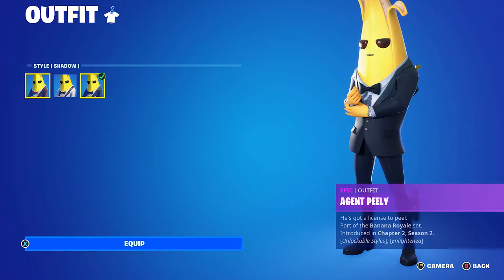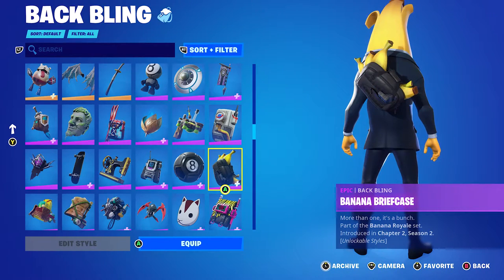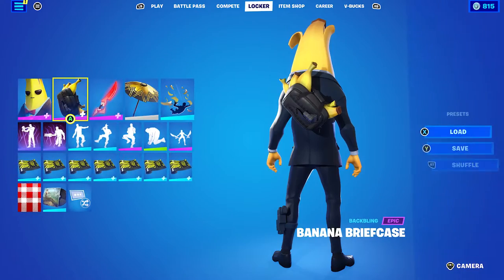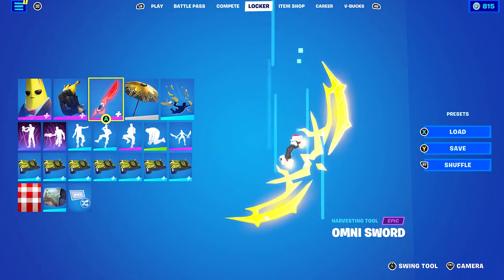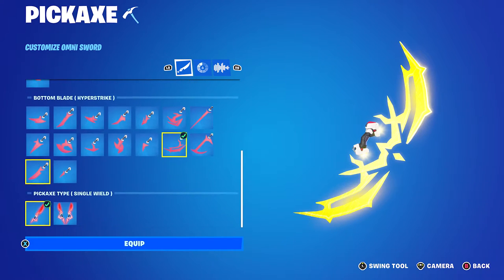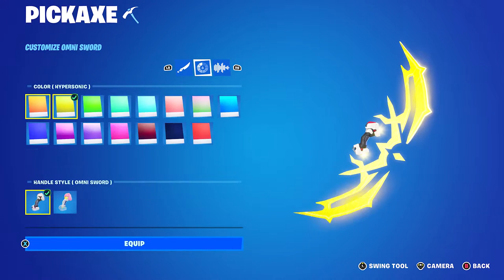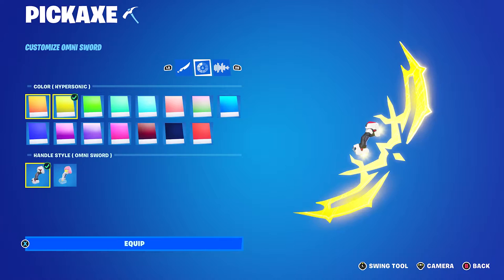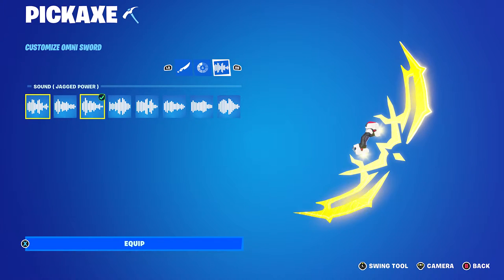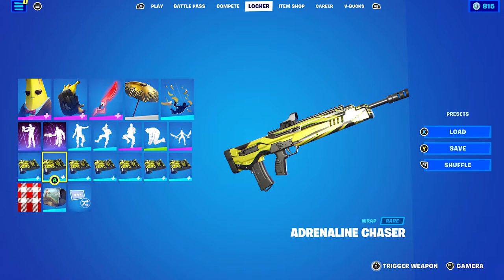Now the first shadow style combo. Back bling is the Banana Briefcase from Chapter 2 Season 2 — his actual back bling from the season he came out in. Pickaxe is the Omnisword from Chapter 3 Season 2: top blade Hyperstrike, guard Ceremonial, bottom blade Hyperstrike, single wield. Color is Hypersonic for the yellow. Hand styles is Omnisword, and sound is Jagged Power — though you can use whichever you prefer. The wrap is Adrenaline Chaser.